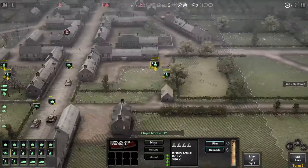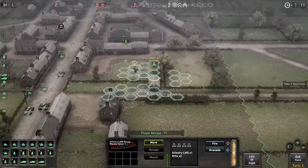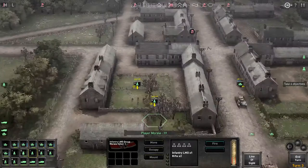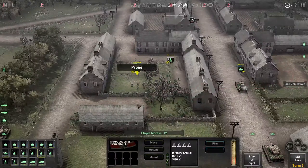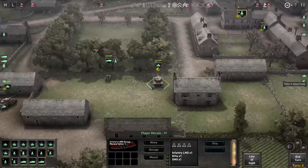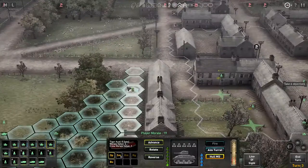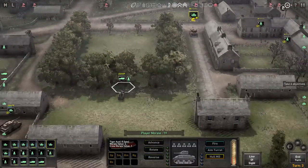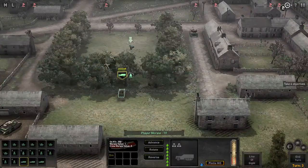I need to get you over here so nobody over there can see you. Meanwhile let's get in here. Let's just move you right along. We're going to advance you - might as well go for it. If there's any infantry around here I'm in big trouble. Looks like I can do it - cool.